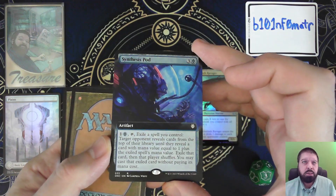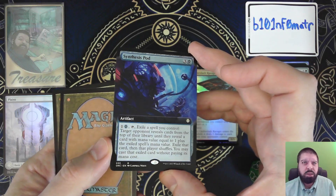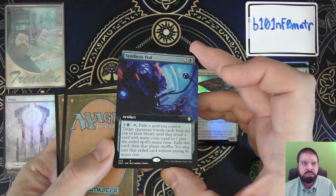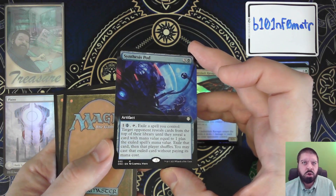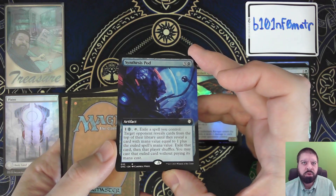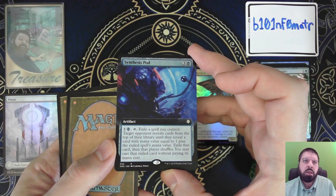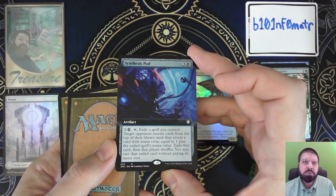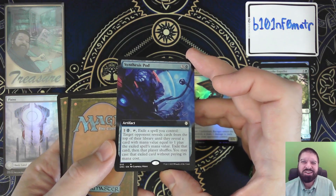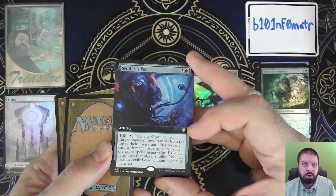Synthesis Pod — for three Phyrexian mana to get it out, but for one and one Phyrexian mana, you can tap and exile a spell you control. A target opponent reveals cards from their library until they reveal a card with mana value equal to one plus the exiled spell's mana value. Exile that card, then that player shuffles. You may cast that exiled card without paying its mana cost. And this is from the Commander set.